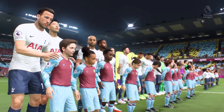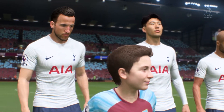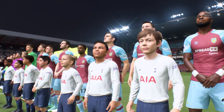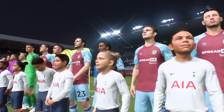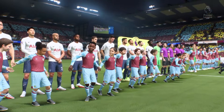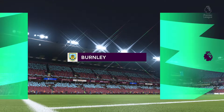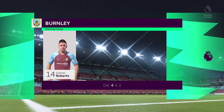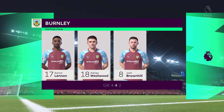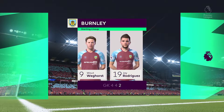This is the initial 11 for Burnley: Nick Pope gets the nod between the posts, Ben Lee plays alongside James Tarkovsky in central defense, and so many different ways to configure an attack — in this case it'll be two men up front.